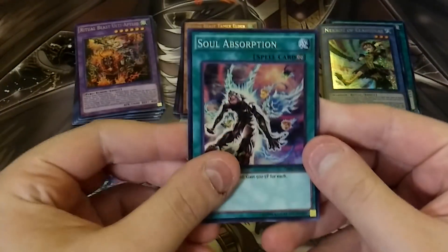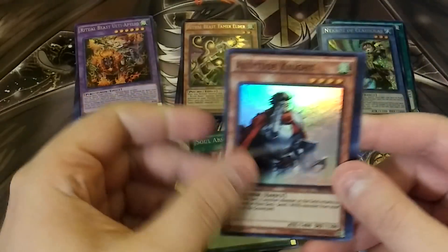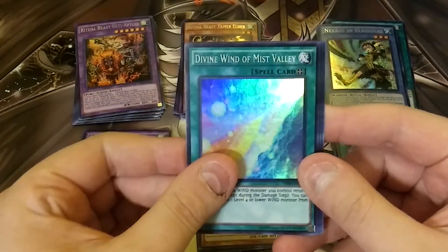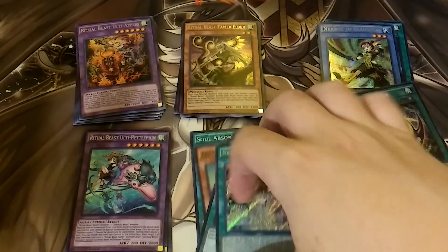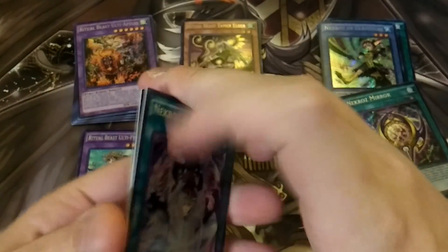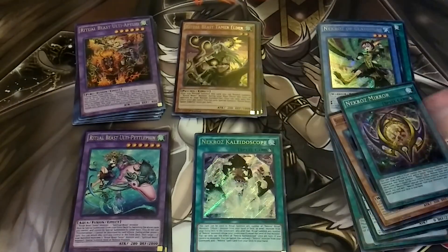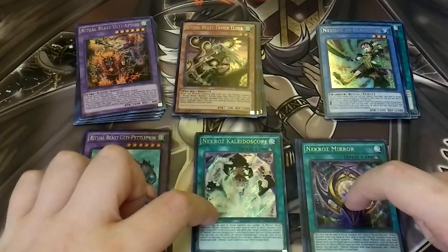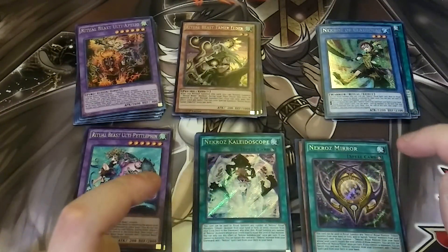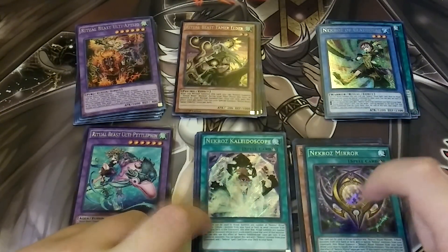Okay, so we got a Soul Absorption — there has been some dumb stuff going on with that. An Altitude Knight, Divine Wind of Mist Valley, Pre-Preparation of Rites, and Necroz Kaleidoscope. So we did not pull any of the actual Necroz Ritual Monsters besides Colossalus. But overall I think we did pretty good. I'm going to shove this in my deck core binder in hopes that I actually get some of the Necroz stuff.